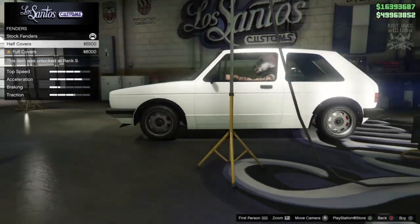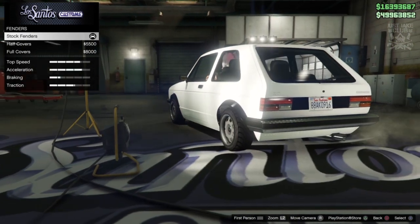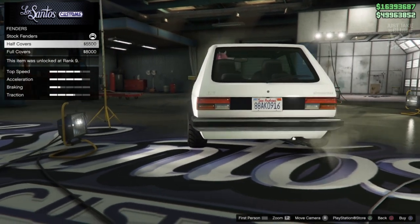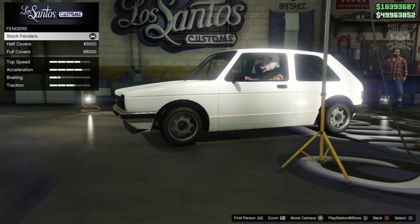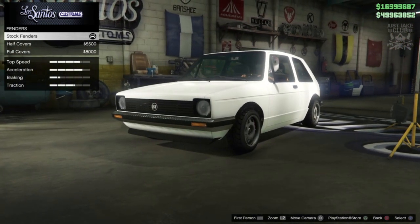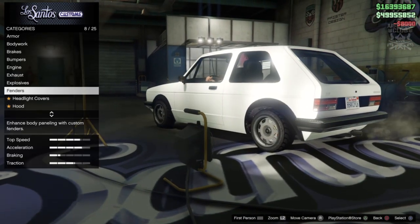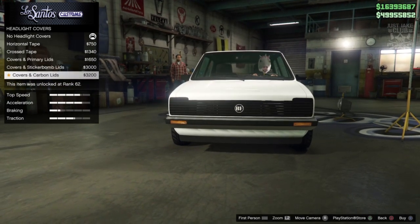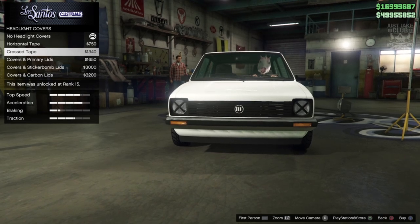For the fenders we get arch cover options — it's essentially different sizes of flares layered over what's already there, and then a full cover. I'm hoping the black trim on the stock fenders is the secondary color we can change, but I'm just going to go full covers. For headlight covers, you can tape over them which is cool for a track car build, but I prefer the round headlamps — there's not much point taping them unless it's a track build.